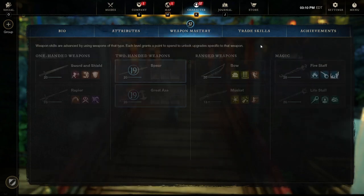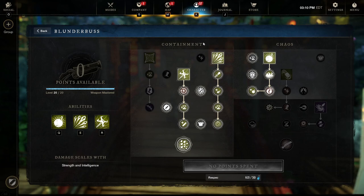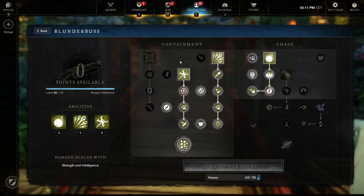Now we'll dive into the Blunderbuss skill tree. It has two skill trees. The first is containment, which is a single-target focused build, and then chaos, which is an AoE damage focused build. On the containment side, net shot is a very useful PvP tool, however it is not that great in PvE. These guides are mostly focused on PvE damage — killing mobs, doing expeditions, mutations, and dungeons. So we're going to skip the net shot for now.